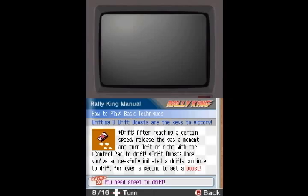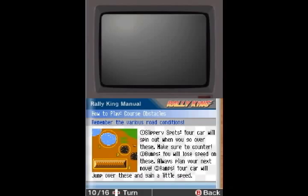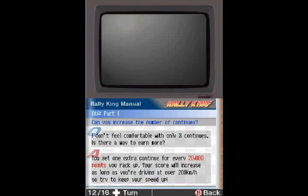For drifting: after reaching enough speed, you release the gas for a second and turn left or right to start drifting. Think Mario Kart — just a little, just a tad bit. Not exactly the same, but you kind of get the idea with the timing. The blue cars are slower, the purple cars are faster, and these are the ones you have to pass to finish the race. You have slippery spots and bumps that will either make you spin out or slow you down. Ramps let you jump over most hazards and will boost your speed just a tad. You get point and heart cars that you run over to either gain extra points or recover hearts. And you get extra continues for every 20,000 points, and your score will steadily increase as long as you're driving over 200 kilometers an hour.